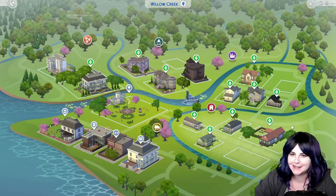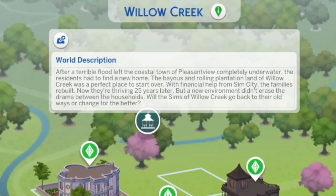Here we are in Willow Creek. The Pleasant View Sims live in Willow Creek, and there's a reason for that. After a terrible flood left the coastal town of Pleasant View completely underwater, the residents had to find a new home. The bios and rolling plantation land of Willow Creek was a perfect place to start over. With financial help from Sim City, the families rebuilt. Now they're thriving 25 years later, but a new environment didn't erase the drama between the households.